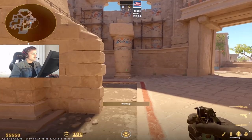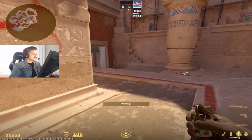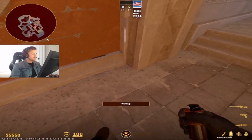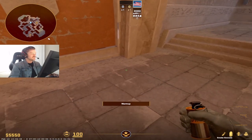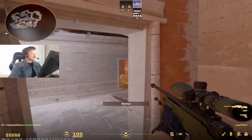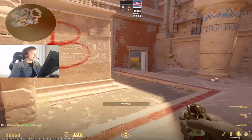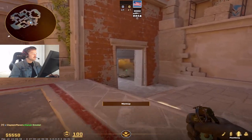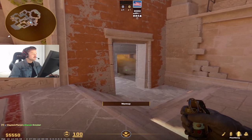What you want to do is pull out a flash first and you're going to throw once you get to these stairs. Let me show you the T smoke real quick — the smoke they usually throw lands right around here. So you're going to have a flash out as you come around the right side of default. You're going to let go right as you get back to the stairs. You want to aim kind of low right here.